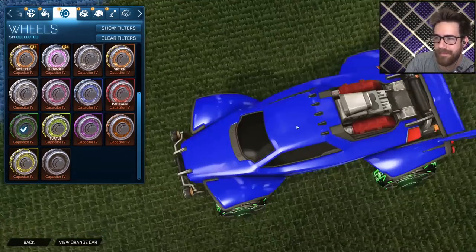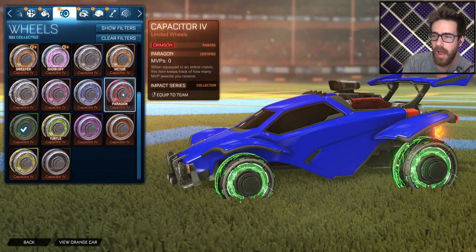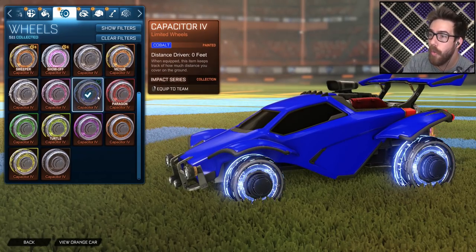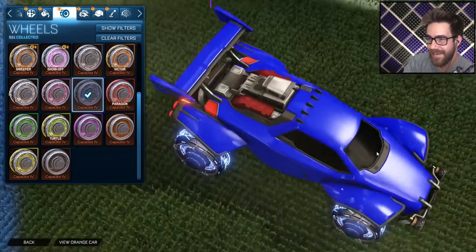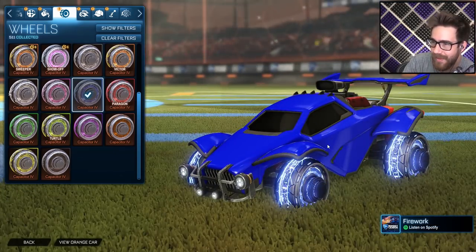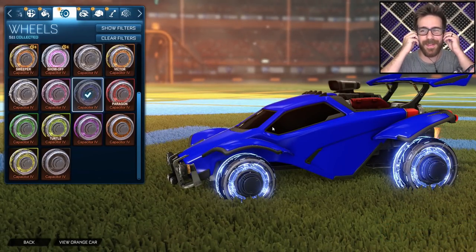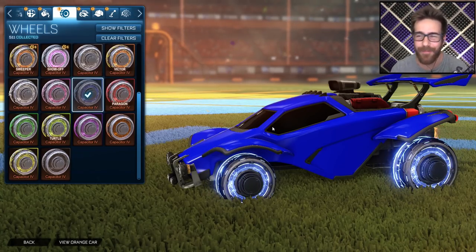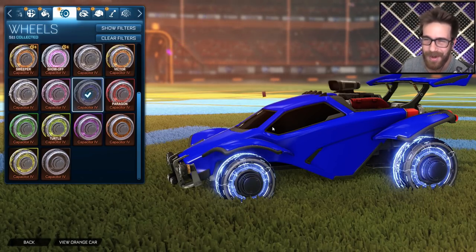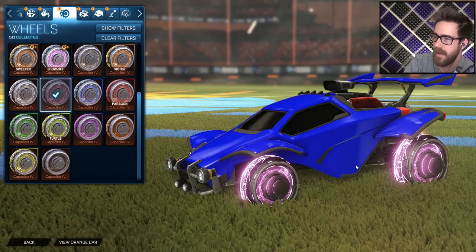Forest green is a little more dumbed down, but honestly great looking wheels, especially when you start getting colors. Remember, I'm just using a blue color to show off the wheel. Crimson — can't go wrong with some crimson, a little bit of red. Cobalt looks actually rocking — that black on the inside of the rim, fully black. Pink, which is always cute and actually looks amazing.